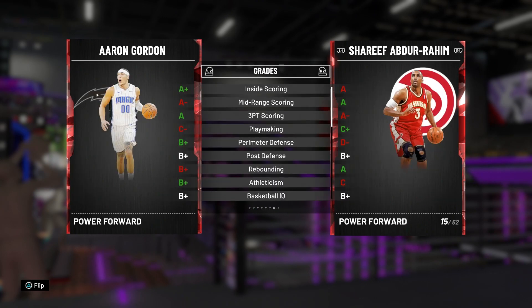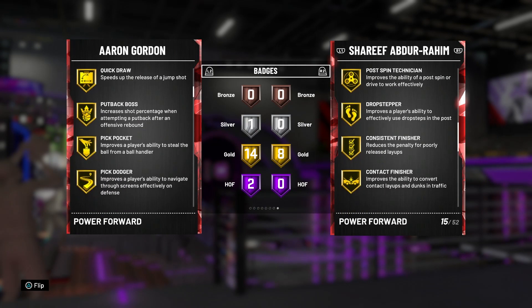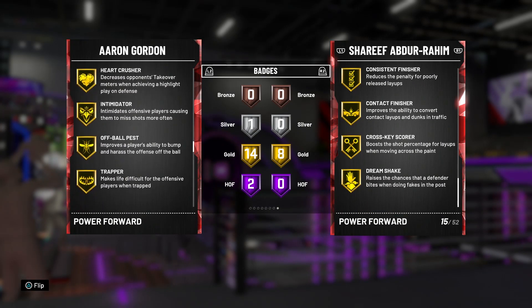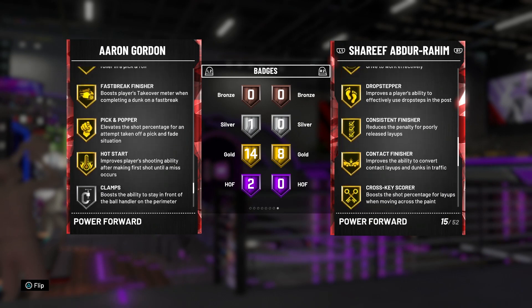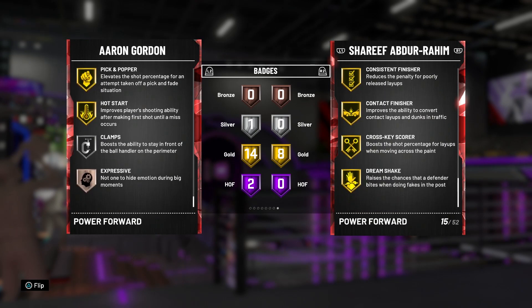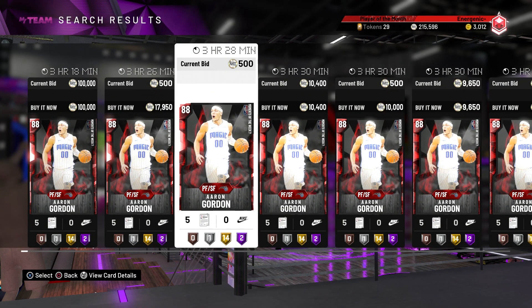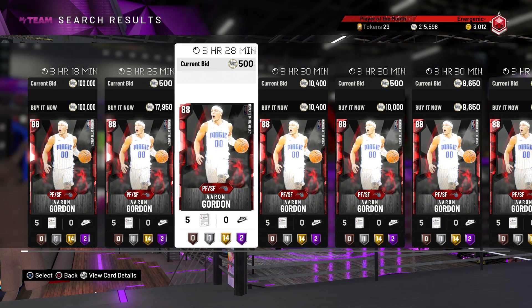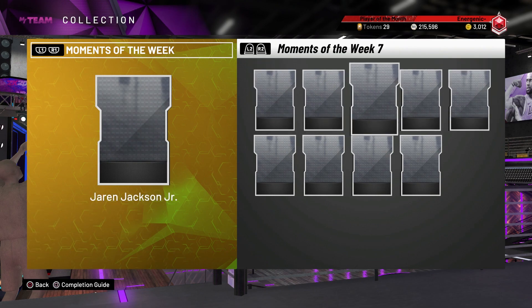For badges he's got two Hall of Fame: Showtime and Lob City Finisher — to be expected. 14 gold: Quick Draw, Put Back Boss, Pick Pocket, Pick Dodger, Chase Down Artist, Pump Fake Maestro, Heart Crusher, Intimidator, Off Ball Pass, Trapper, Pick and Roller, Fast Break Finisher, Pick and Popper, Hot Start. He has Clamps on silver and Intimidator on gold — that makes up for his defensive attribute numbers. You can run him at the three, he can shoot and attack the basket. Actually a pretty decent card, probably better than Rui Hachimura.